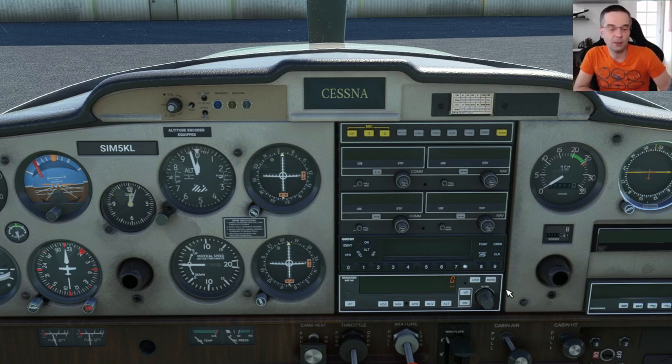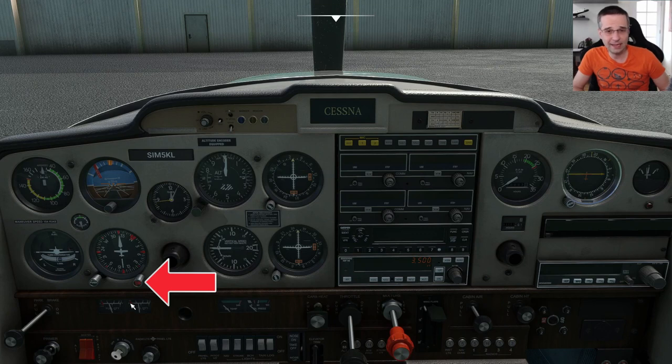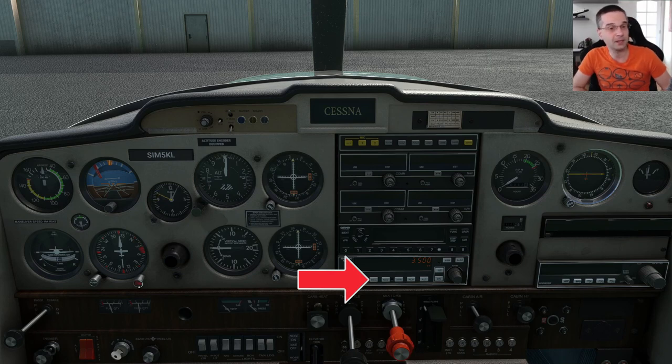While I'm here I'm also going to set my cruise altitude by twisting the altitude knobs. Even though I don't really use the autopilot that much in this airplane it's still good practice to set it in case you need it — easier than fiddling with it once you're airborne. I'm also going to set the heading bug to the runway heading so that if I have to quickly enable the autopilot I can go into heading mode and it'll keep flying my runway heading.